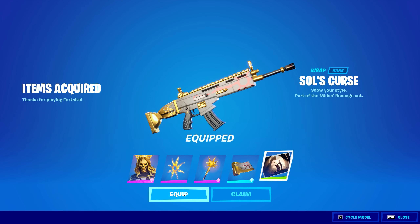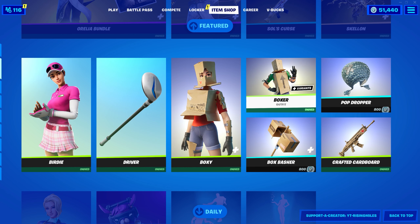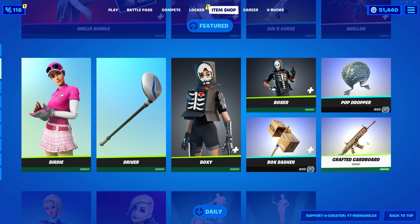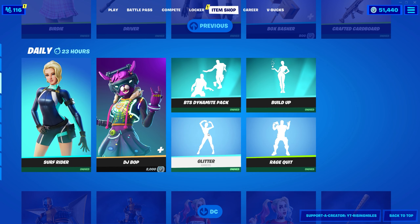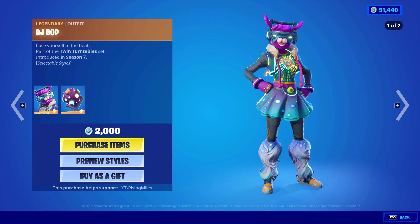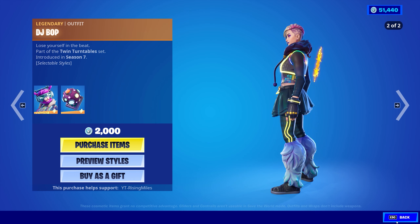Let's go ahead and buy this — very nice. We're gonna go ahead and equip everything as well. We've also got Birdie, Back Driver, Boxy Boxer, the Pop Dropper glider, the Box Basher harvesting tool, the Crafted Cardboard wrap, and Surf Rider.